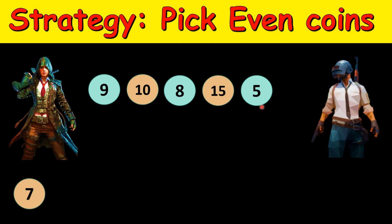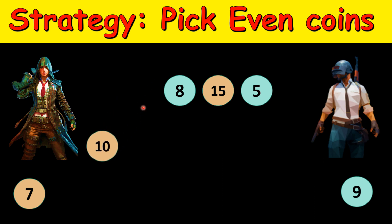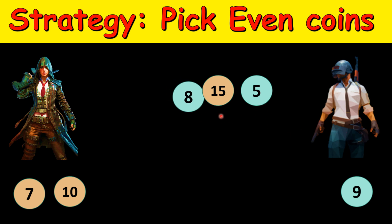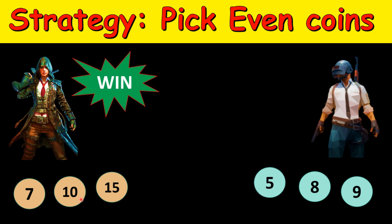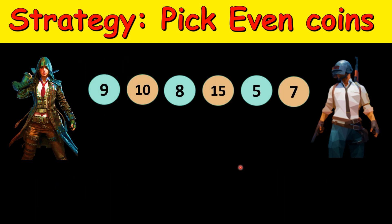The second player will pick either 9 or 5. If it picks 9, the first player gets a chance to pick 10. If the second player picks 5, the first player gets a chance to pick 15, since it can only pick from one of the ends. Say the second player picks 9 — the first player again has a chance to pick either even or odd, so she picks the even coin. Now she has collected two out of three even coins, and the second player can only pick an odd coin. It picks 8, then the first player gets a chance to pick the last even coin, and the second player is left with another odd coin. The first player wins because the sum is 10 + 15 + 7 = 32 versus 22.